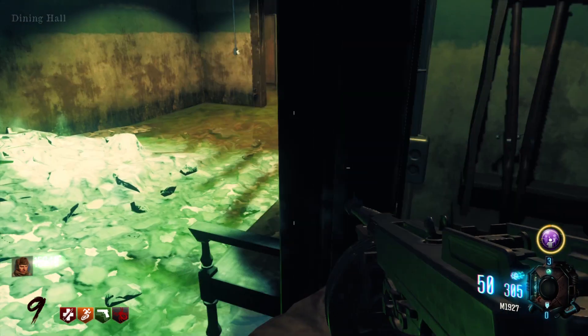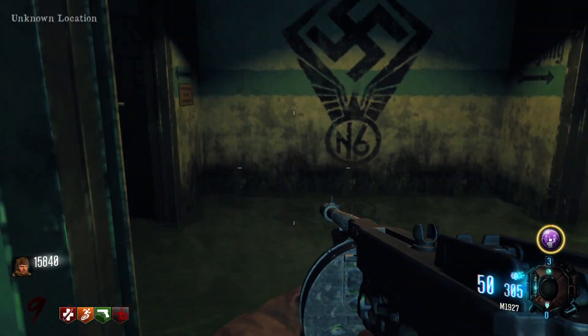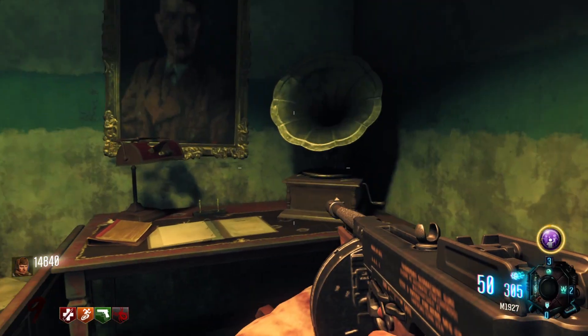Now you can teleport to the bunker. Once there, retrieve the switch hidden somewhere around the bunker. I've seen it in a few places — on this bench here, on this panel, or on this counter — but just keep searching and you should eventually find it.